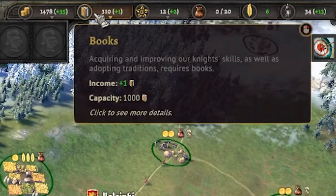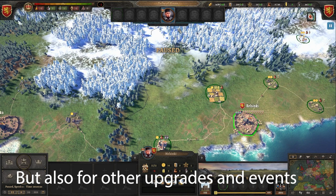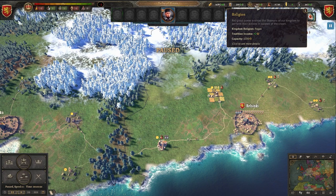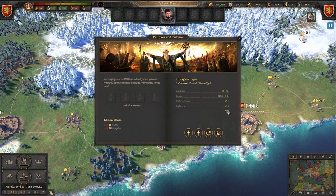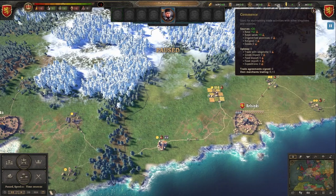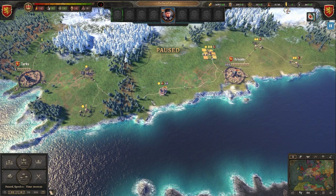Here we have a knowledge income — like religion and culture. You use these books, as they call them, to make your rulers better. Here we have a religion income and here we can see the overview. We can also select a shaman to adopt a belief, and here we also see what it costs to accept Catholicism or Orthodox Christianity — you can just hover over those. Capacity is at a thousand, and books are also at capacity at a thousand.